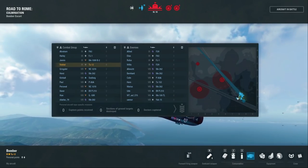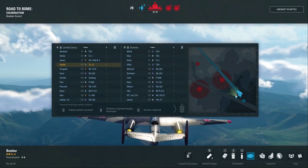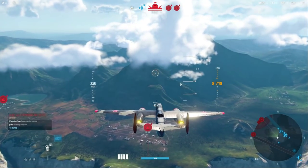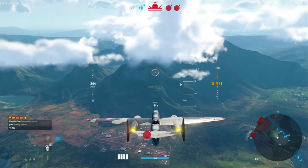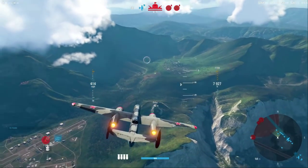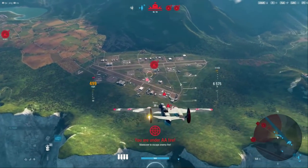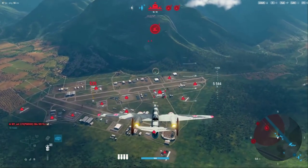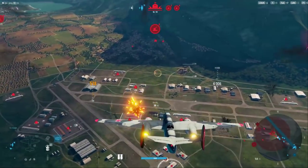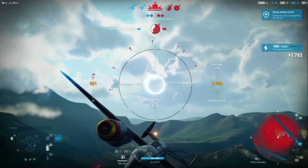The enemy team has a 109 TL and a Yak-15, so I think we're it for tier 9s on the team. Let's see if we can find the biggest, most dangerous site. We'll drop a double bomb here and a double bomb here, and then we're going to leave the area. We'll hop into our tail gunner, kick that nose up.